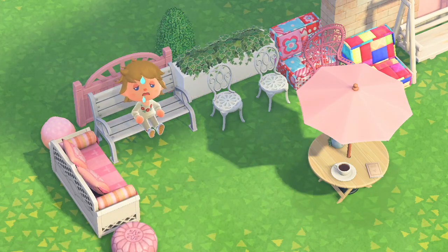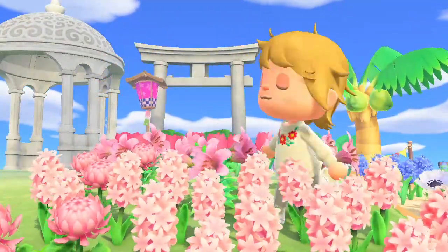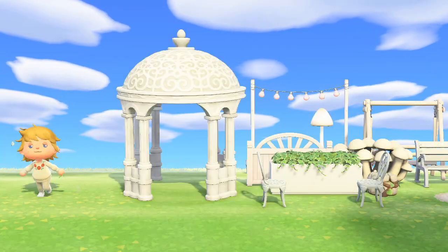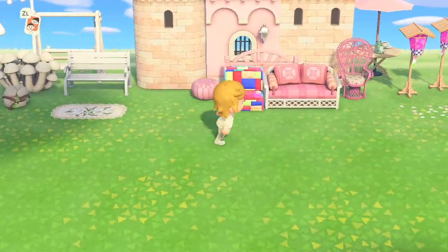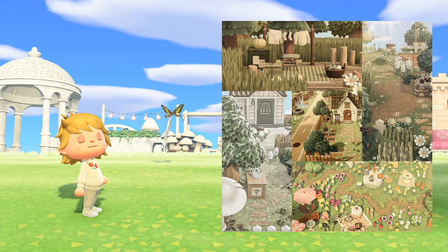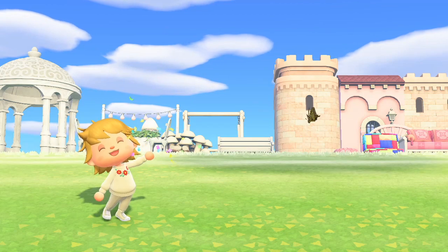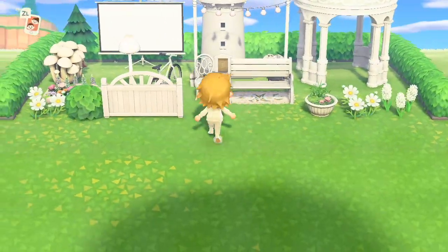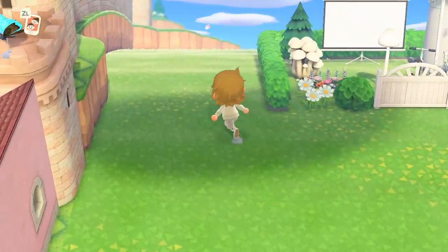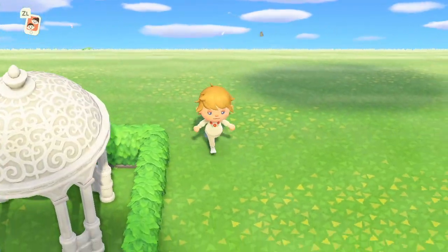Even if you aren't sure about any ideas in particular, mood boards can still be a great way to help get your ideas flowing. Let's start by understanding what a mood board is within the context of this game. I like to think of island mood boards as a visual display of how different items, colors, and custom design codes can all sort of mesh together. Typically, mood boards tend to look more like a collage of images that can be referenced for design projects, and that's essentially what we'll be doing. Instead of searching through the internet for real-world inspiration, we're going to create a few small spaces on our island using in-game items that encapsulate aesthetics, themes, and vibes that we enjoy or are curious about.